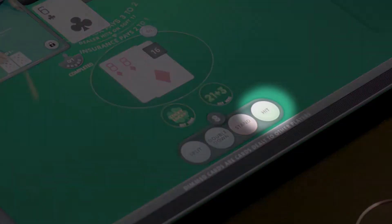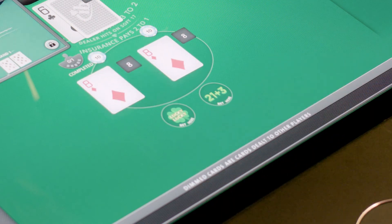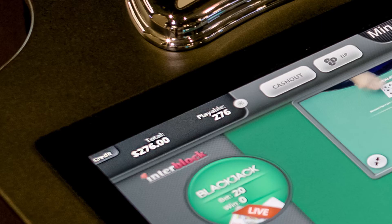Players have the option to hit, stand, double, or split two same-value cards when it's their turn. The screen always shows the available balance of credit and cumulative value of the player's bet.